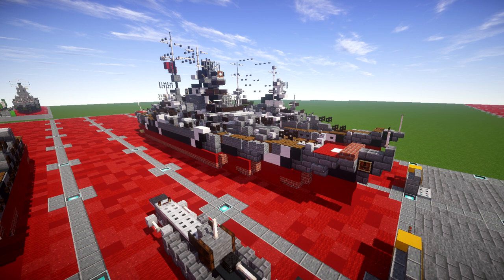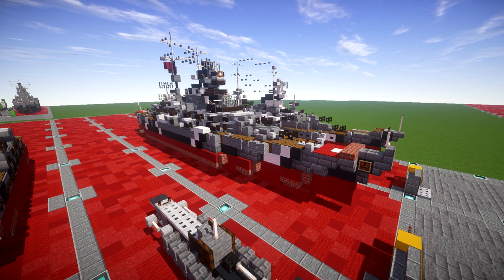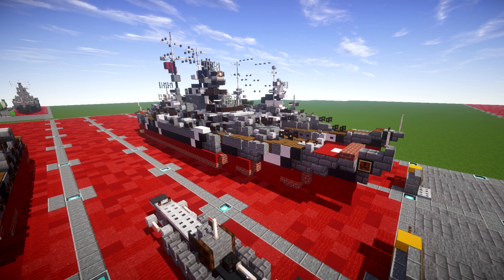In the course of the warship's eight-month career under its sole commanding officer Captain Ernest Lindemann, Bismarck conducted only one offensive operation lasting eight days in May 1941, codenamed Rheinübung. The ship, along with the heavy cruiser Prinz Eugen, was to break into the Atlantic Ocean and raid Allied shipping from North America to Great Britain.